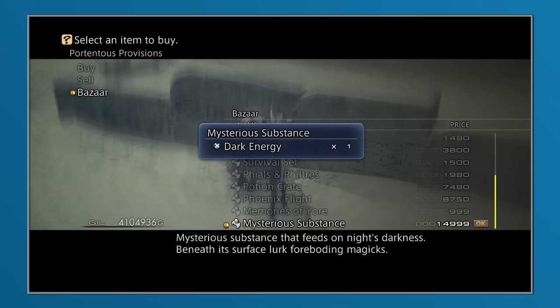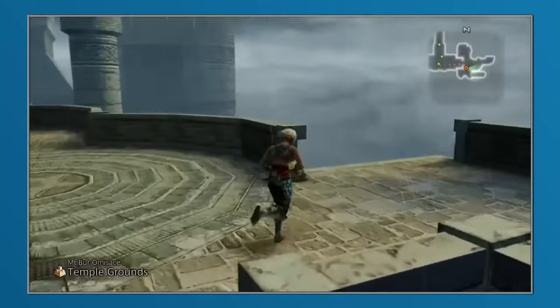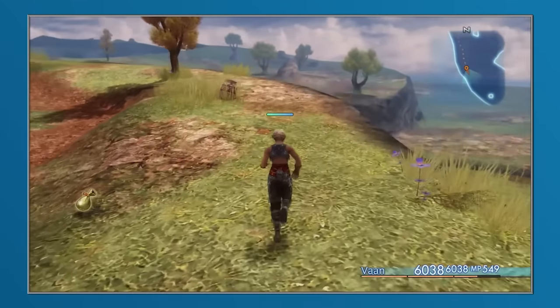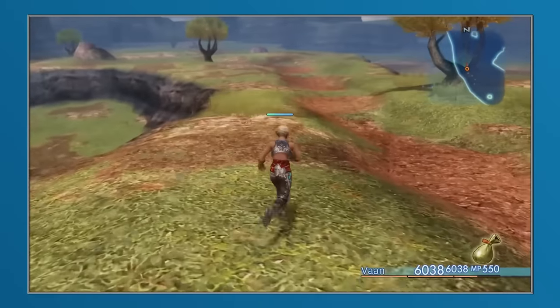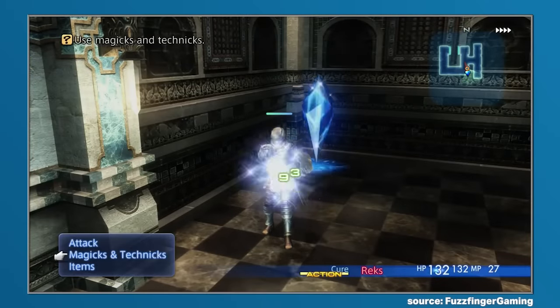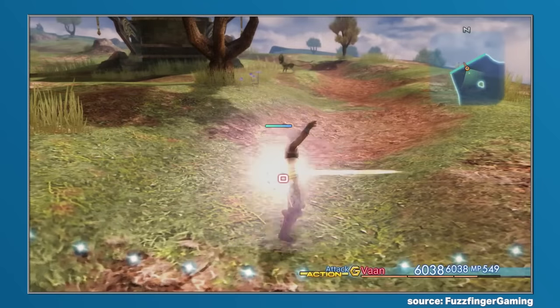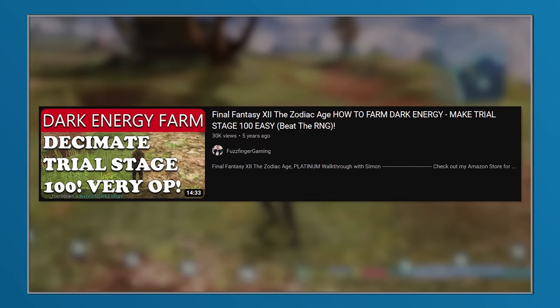The other methods of acquisition would be a bit more complicated. Dark Energy could potentially be harvested from chests in Mount Baramasais, Arcades, and the Sarobi Steppe, but this would only be possible if the party leader had a diamond armlet equipped. And even if that was the case, there was an 80% chance that the chest would instead contain gill. These chests, even though they would technically be capable of respawning, would also be a rare occurrence. Interestingly, however, there would be a way to farm Dark Energy more efficiently, requiring players to follow a specific series of steps to manipulate the random number generation in their favor. If you'd like to find out more about this method, we'd recommend checking out this video from Fuzzfinger Gaming.